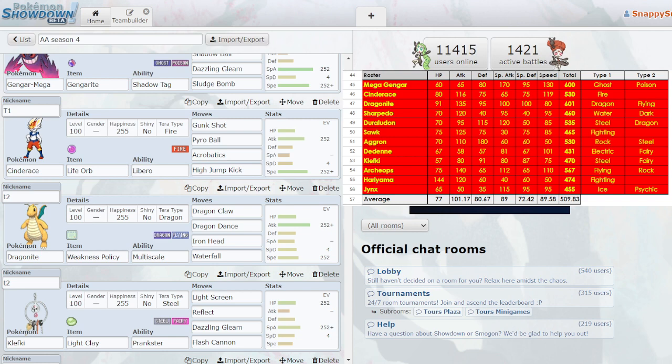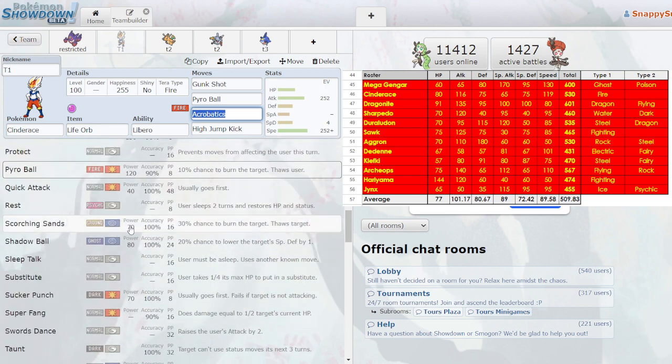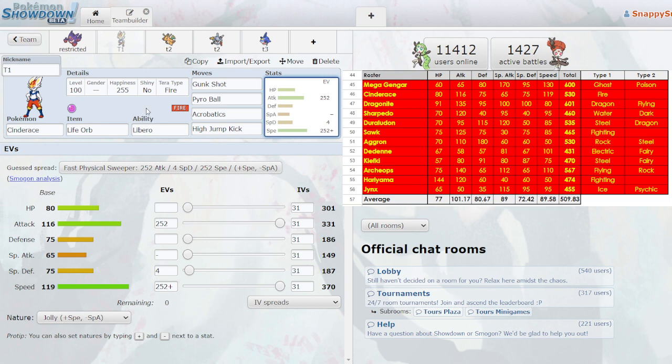What Libero did back then was every time you used a move, it was STAB. So I'd click Acrobatics — it'd be Flying. Next turn I'd click High Jump Kick — it'd be Fighting. So it's a very, very good Pokemon. I did end up using it a lot and it was very good. I used a lot of funky sets. I sometimes ran Wide Lens over Life Orb, and one time I ran a Special set with Scorching Sands and Electro Ball. Sometimes I had U-Turn. It was just a pretty offensive threat.